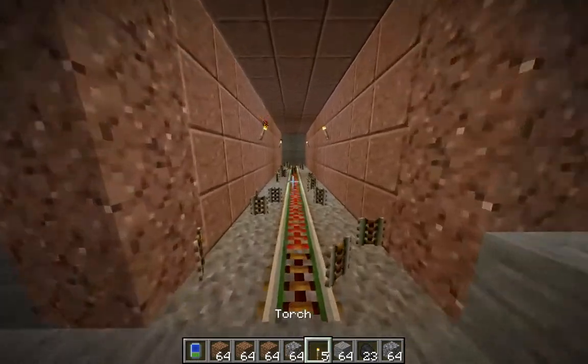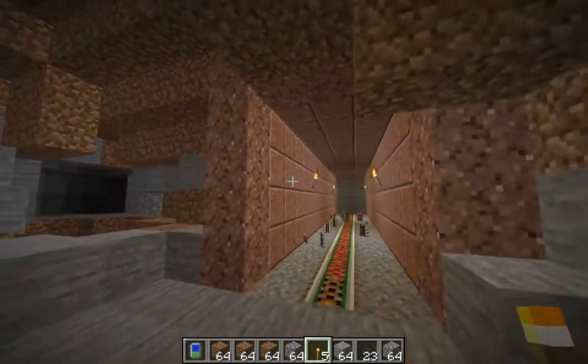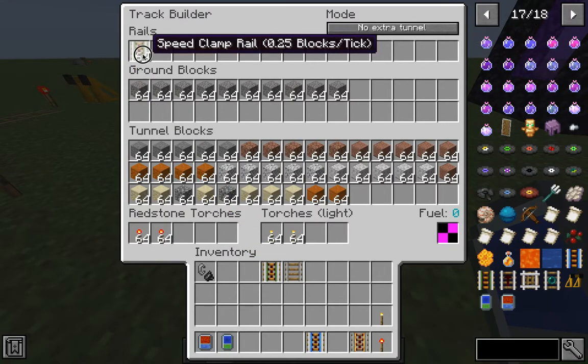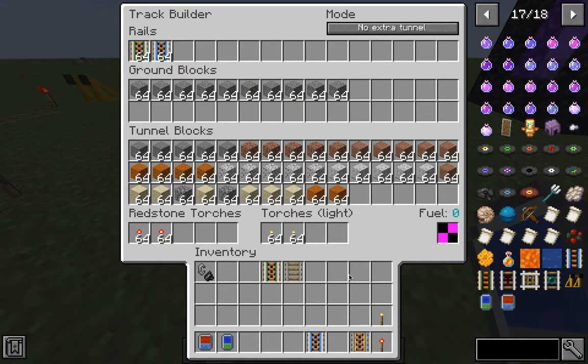After you choose a mode, you will need to put rails in it. The only rails you can use are powered rail, high speed rail, and speed clamp rail.